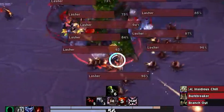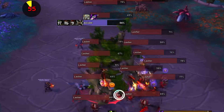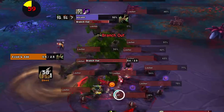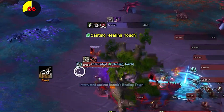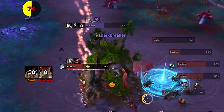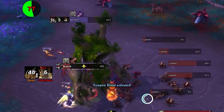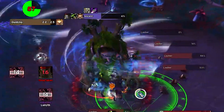Branch Out is another ability that spawns an Ancient Branch in a larger void zone. The add casts Healing Touch on the boss and Splinter Bark on all party members. The Splinter Bark debuff deals moderate damage over time and stacks up. It's crucial to stand in the green circle to remove this debuff and interrupt the cast as quickly as possible.